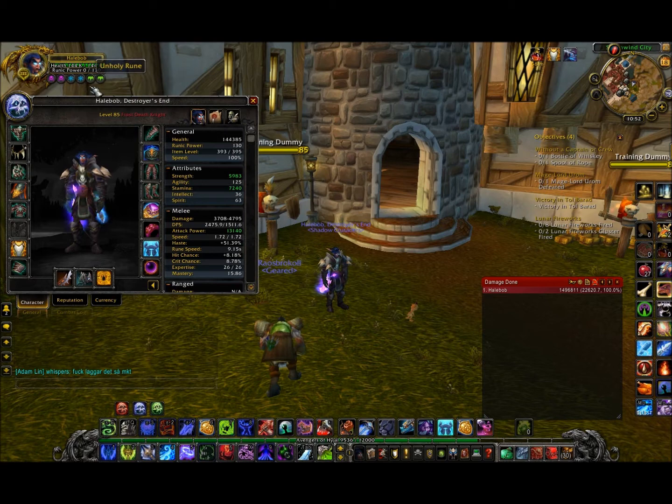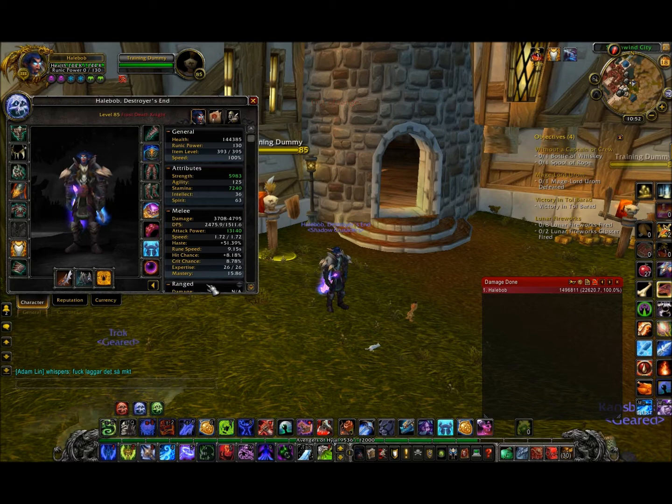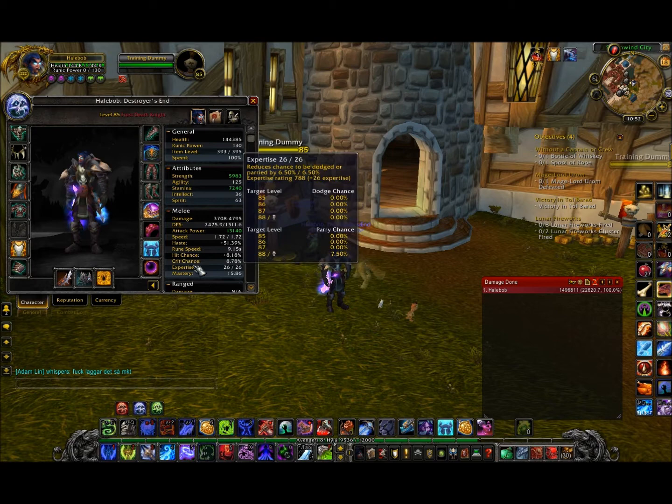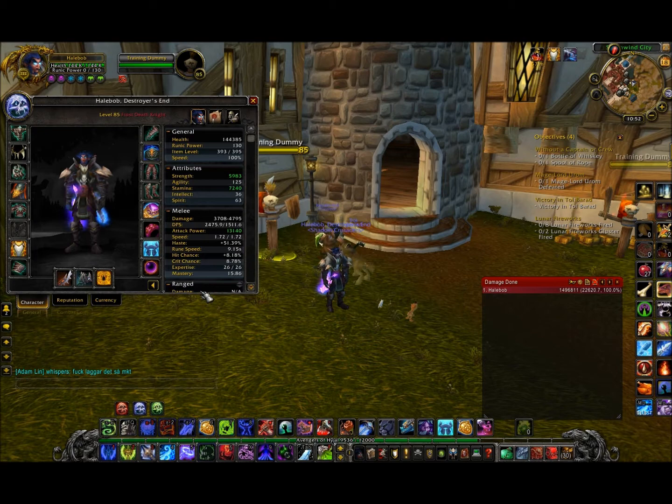Then comes haste — haste makes your runes refresh faster so you can use more abilities. After haste comes mastery, which increases all your frost damage, but haste is still better. Then comes crit chance.